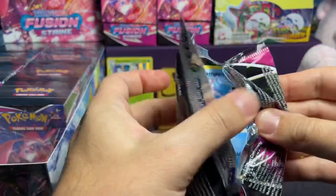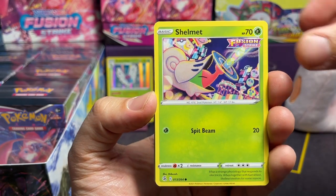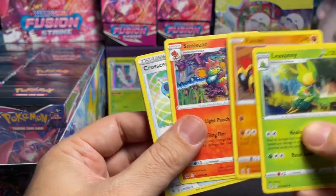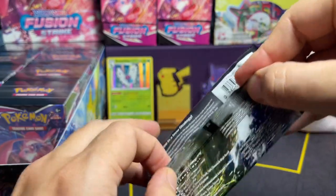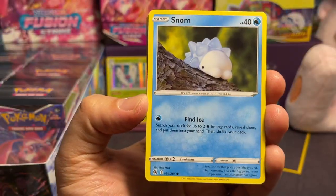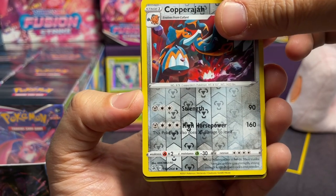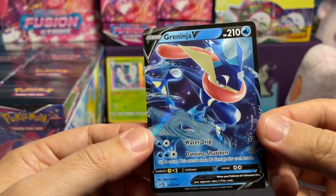Clamperl, Morpeko — Morpeko's nice — Skarmory, Shelmet, Plusle, Ninetales — I like this Reverse Foil Ninetales. And we have a Levanny. Phalanx. We're down to the last pack already. Nothing in this box so far. Not looking as lucky as our previous boxes. We've got Snom, Treecko, Makuhita, Roggenrola, Darumaka. We've got something — Hoppip. And a Greninja V! I haven't seen this yet — Greninja V. Very nice.